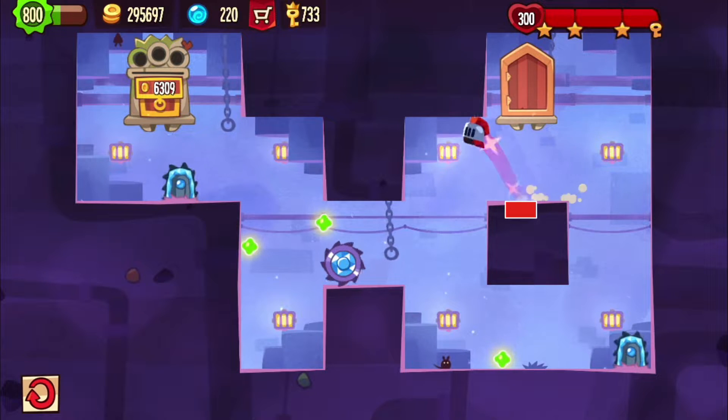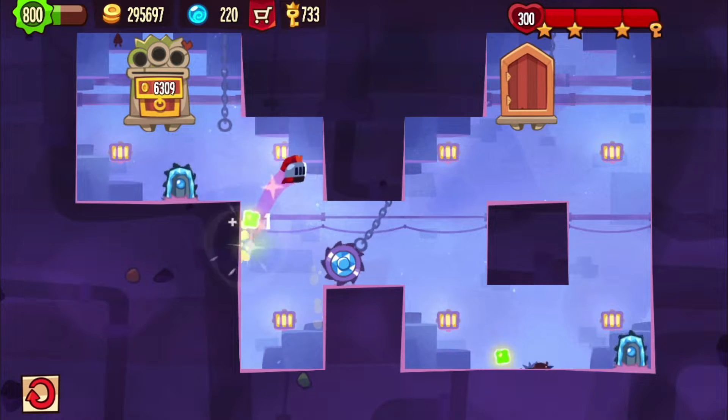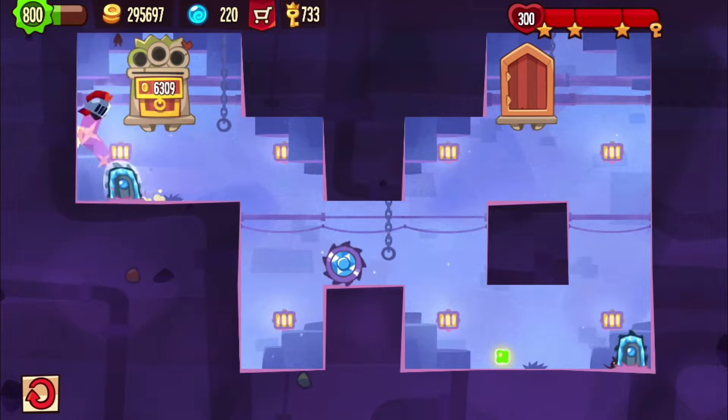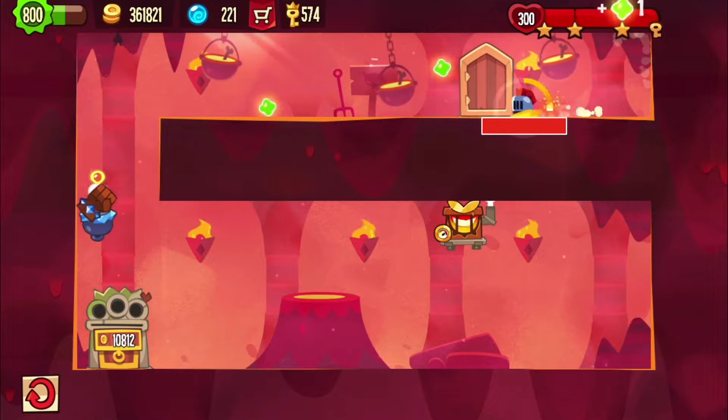This one was pretty straightforward. All you have to do is jump over everything, which is pretty easy since the saw is placed in the wrong place. There's a roaster, so it's a free giveaway.